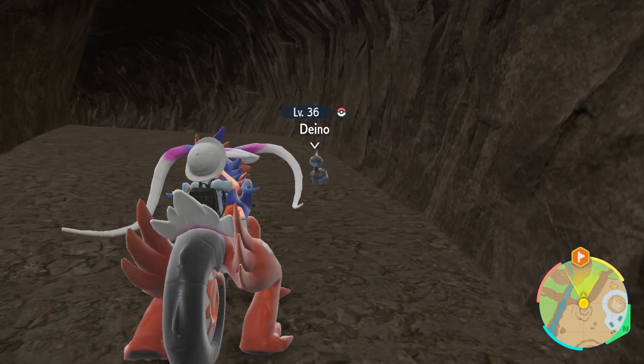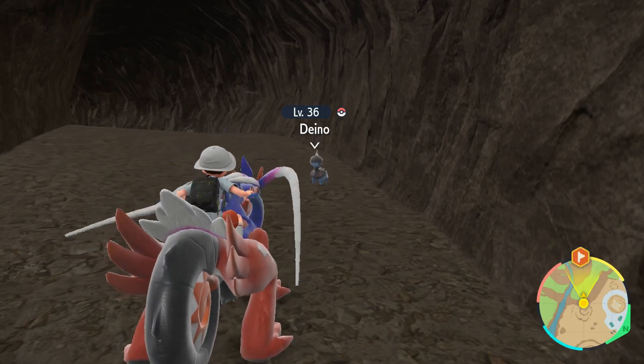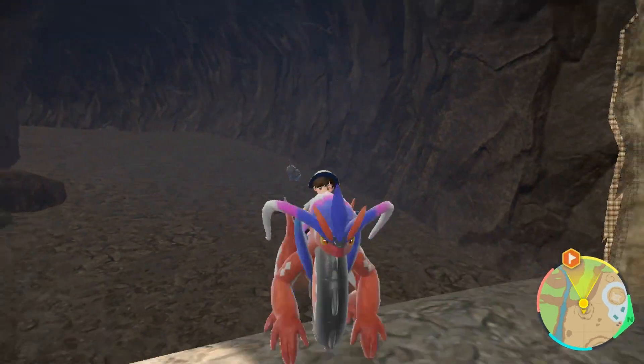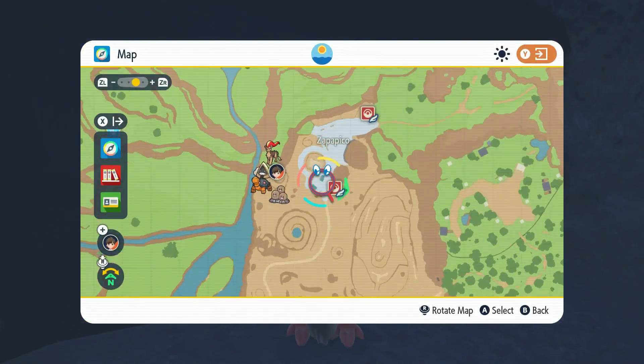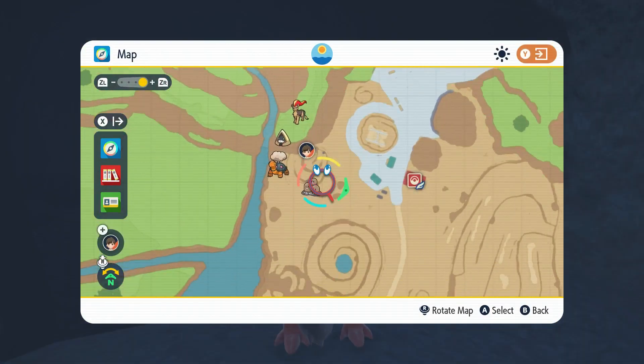I'm going to show you a decently early method to get yourself a DNO. So what I did is I went to this location on the map — you see the city — and I went down into this cave.